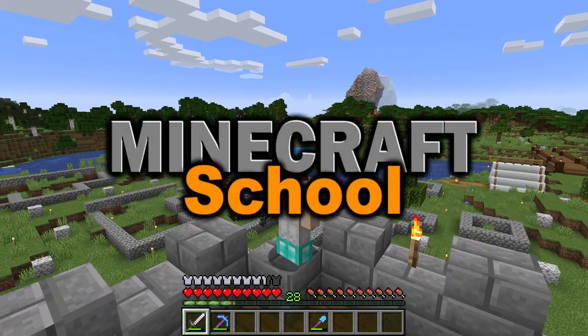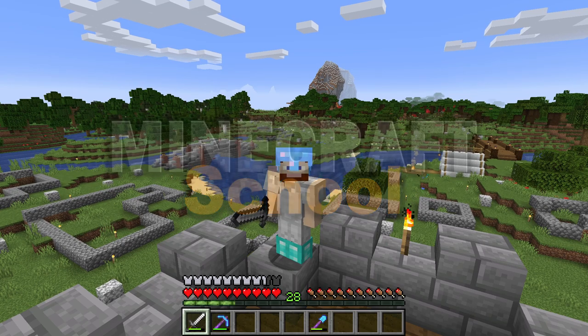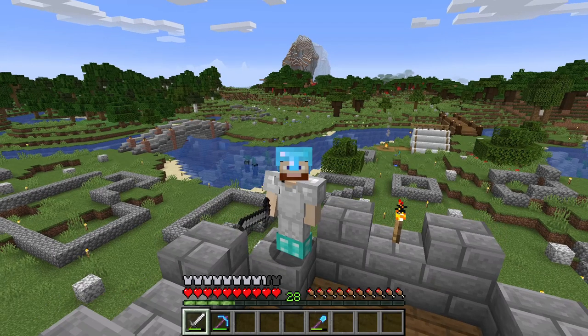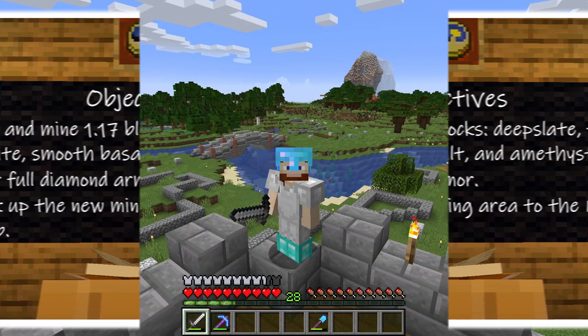We are going to kill two birds with one stone today. We need to get full diamond gear and find some more 1.17 blocks. Welcome to Minecraft School, my name is JD and I'll be your teacher today. Our objectives are: number one, find and mine 1.17 blocks including deep slate, calcite, smooth basalt, and amethyst — that is if we can find them all. Number two, get full diamond armor. And number three, link up the new mining area to the nether hub.